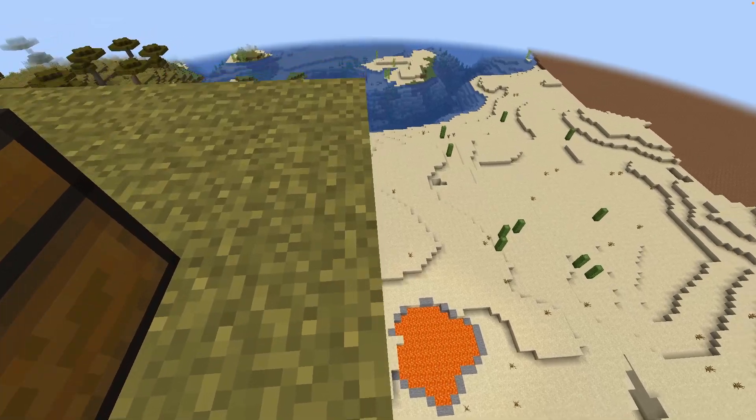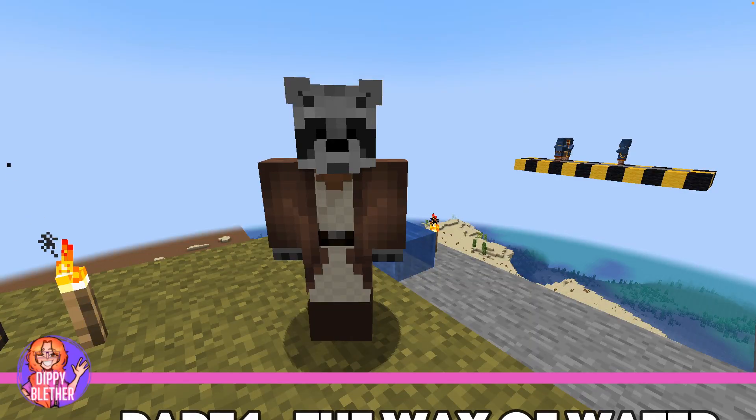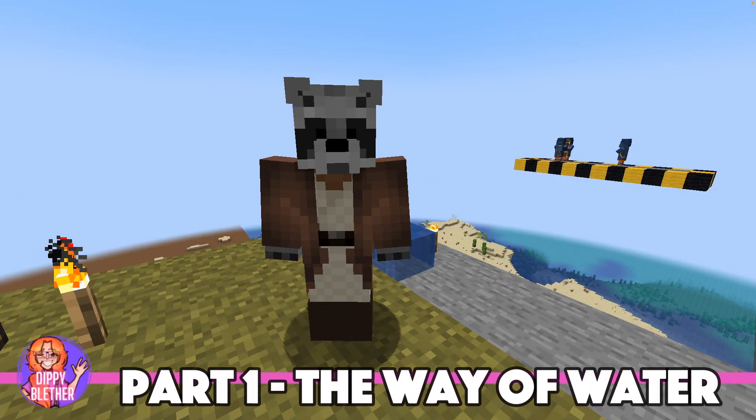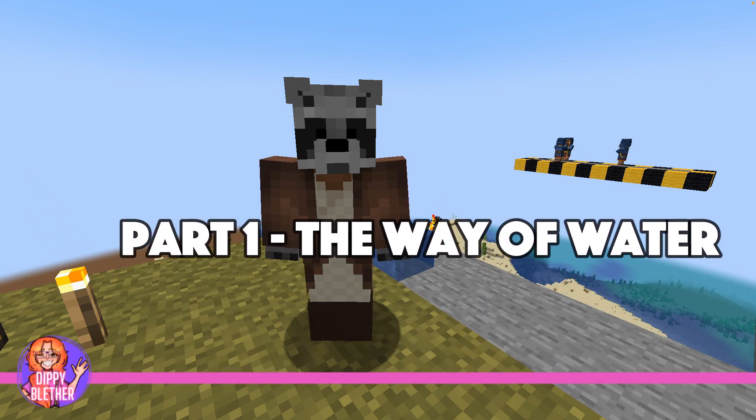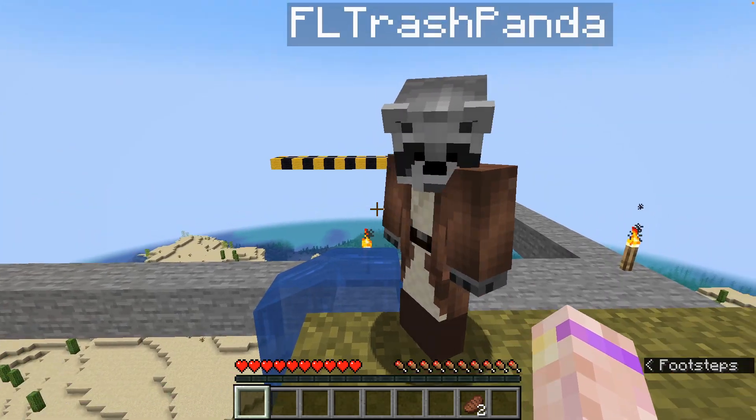So this is where we are. We've set up a little island — it's okay, not exactly SkyBlock, but it's high enough. What we're going to focus on today is so Dippy doesn't fall to her doom too early. I'm going to teach her how to rescue herself when falling off the bridge using water.